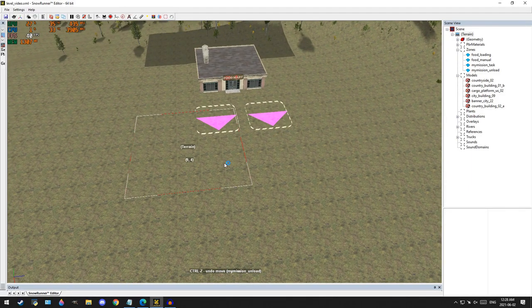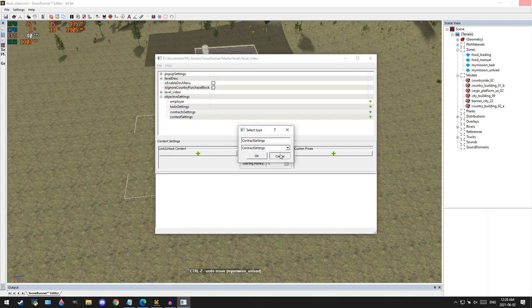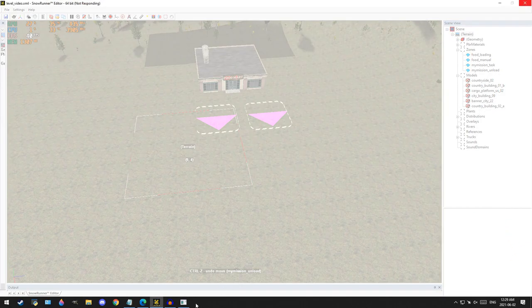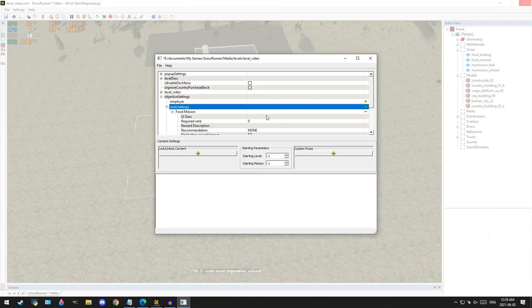We have those two set up. Go into zone settings — the envelope icon again. The first thing you want to do after adding new stuff is save it so it's in the program. Now we have contract settings — or objective settings, sorry — and in that we have task settings and contracts. Contracts are the same as in-game: they have an employer, you don't have to find them, you just look in the list. Today we're doing a task, so we hit the plus sign on the tasks. Here is where we input our name — we had named our mission 'food mission,' so we copy that and input it into the name and hit enter.